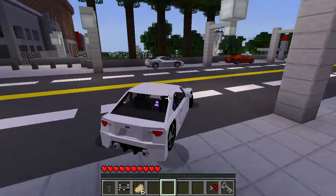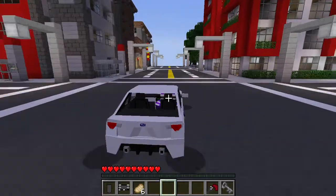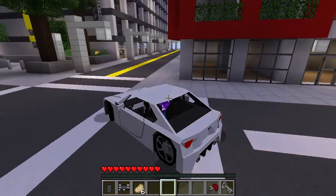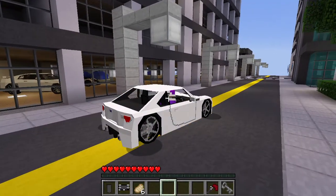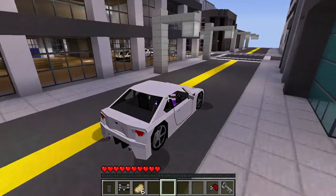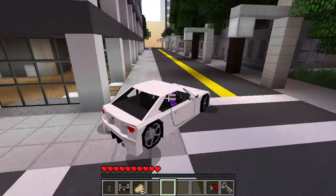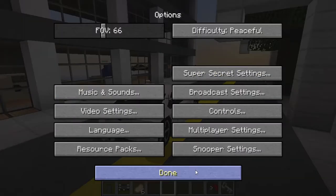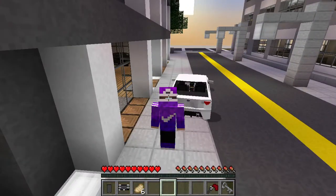Now we're going towards the dealerships. There are a couple of dealerships I want to take you guys to, to show you some nice cars. The first dealership is right there — they don't have an entrance on this side. There's also another dealership nearby. Let's put the chunks down to six to make the game a bit smoother.